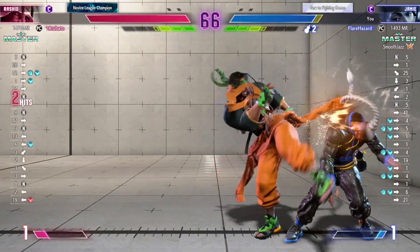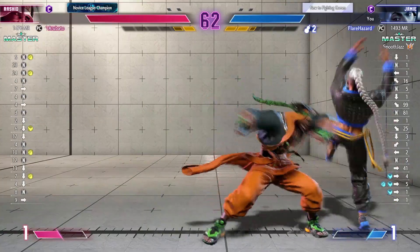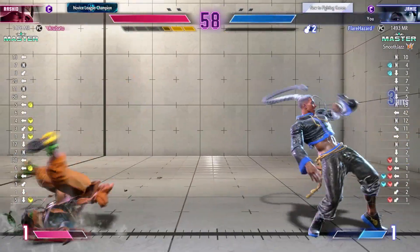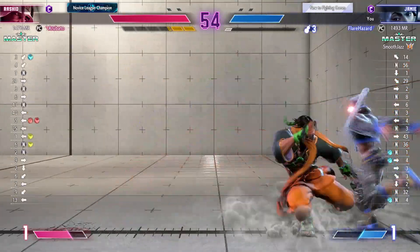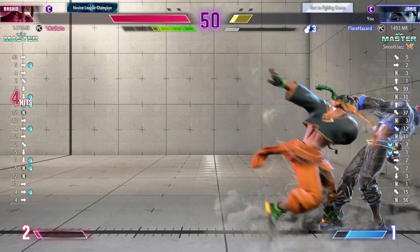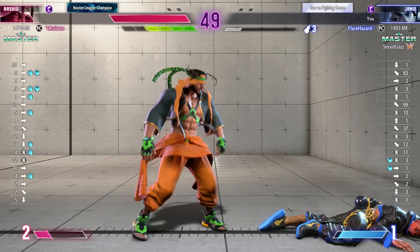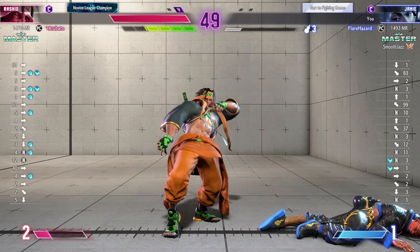The combo's there — what's going to follow? Uses the drive rush here to steal their turn! Player 2 doesn't have a lot of drive gauge to play with — not a good thing. Takes a trip. Life lead opens up. Sneaks in the throw! Player 1 on the board first with a win — they'll want to keep the pressure on!